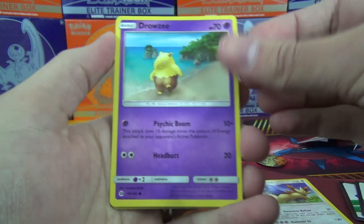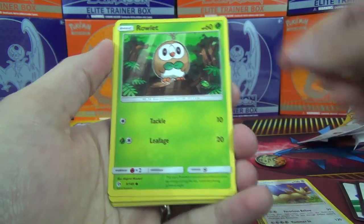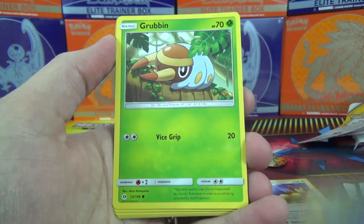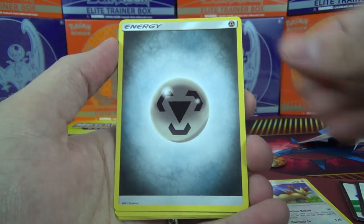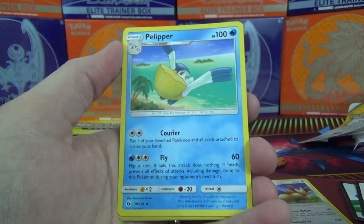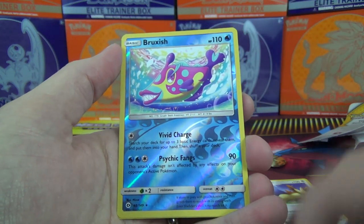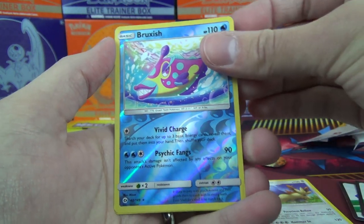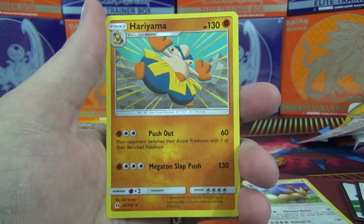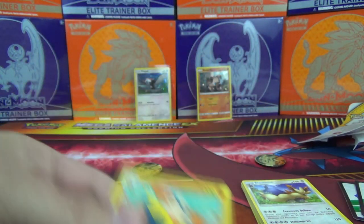Last pack, last chance for glory. We got another Drowsy — I think it was reversed in the other pack. Rowlet, Torracat, Zubat, Grubbin, Metal Energy again, Alolan Raticate, Exp Share, Pelliper. The Reverse is a Rare Araquanid. And we got a Drampa. So nothing special in these two packs.